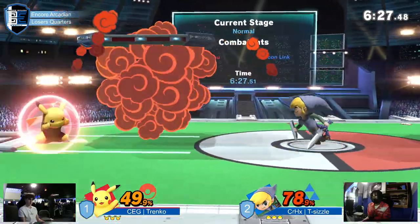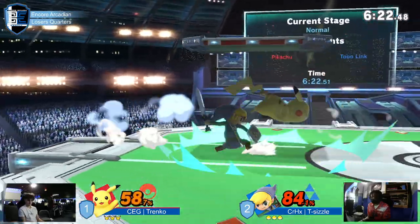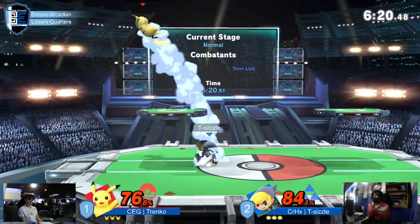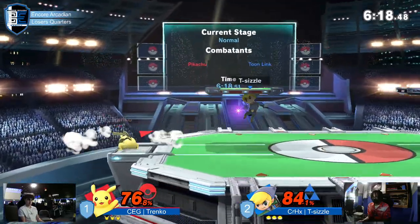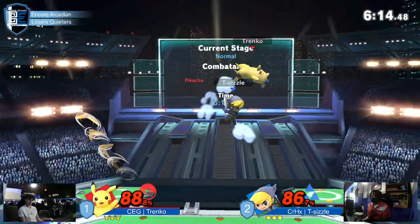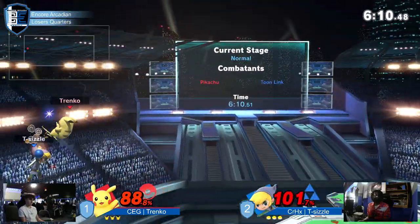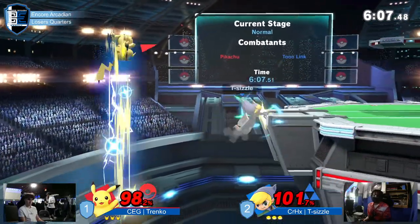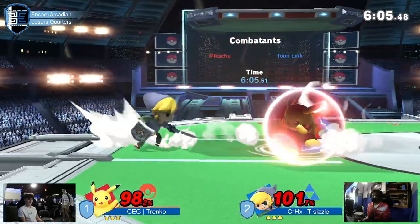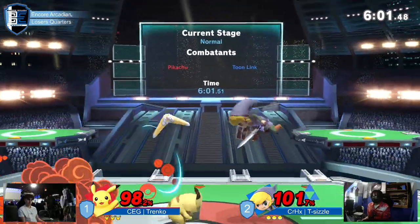Tranko doesn't need to approach — he's got the lead. Frustrate them, make them come to him. Gets a tech on that one — wonderful tech chase with a dash attack. Dash attack is definitely a breadwinning move for Toon Link. He can drift to ledge. The idea was huge, but that move is not the best at connecting those multi-hits. If he had fully committed to going out, he would have gotten it.